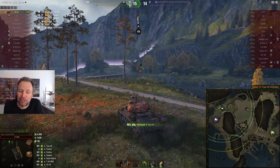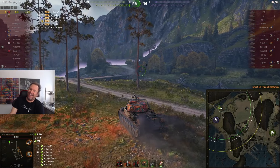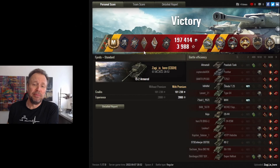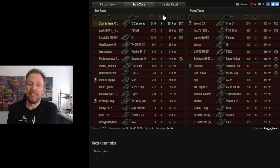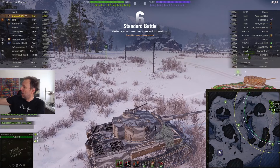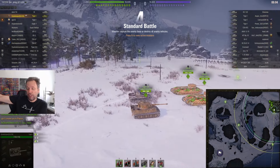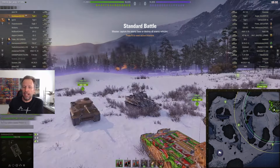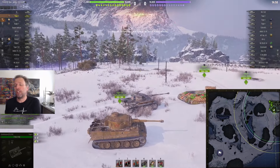He bounced the Type 64 as well. That's how you do it — that's how you achieve this result. Well done, Ziggy. 6438 damage, with some credit boosters, premium tank, yada yada yada. Shout out to you guys.